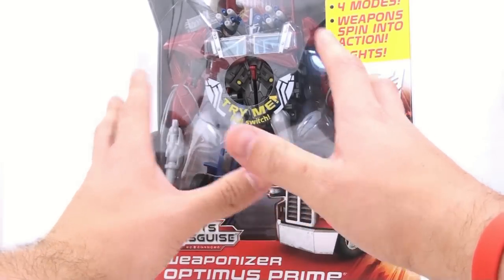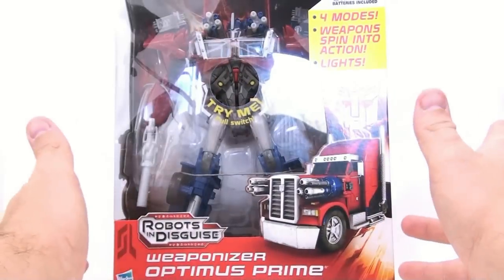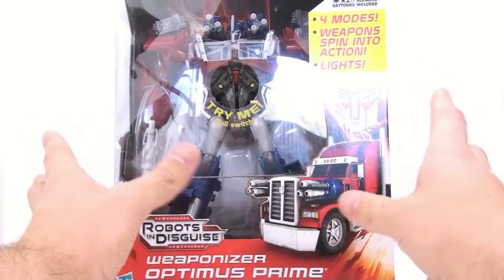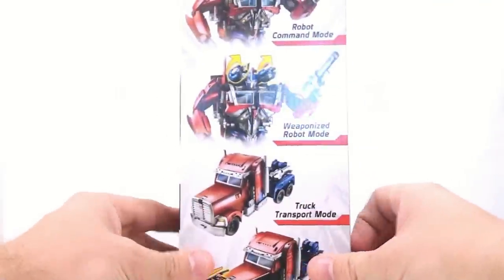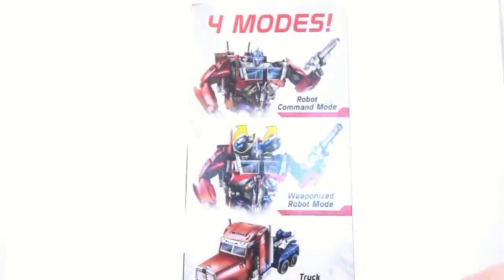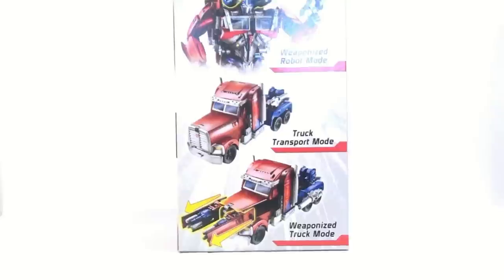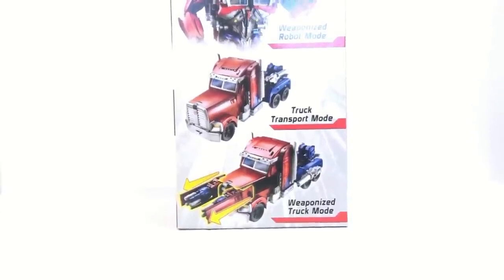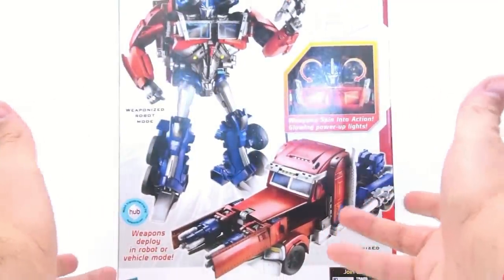He looks a little bit bigger than ultra class but a little bit smaller than leader still. I'm already kind of annoyed with it because it says it's got four modes. Flipping around on the side you can see the four modes listed: a robot command mode, a weaponized robot mode, a truck transport mode, and a weaponized truck mode. I think it's kind of lame that they even consider that a mode.